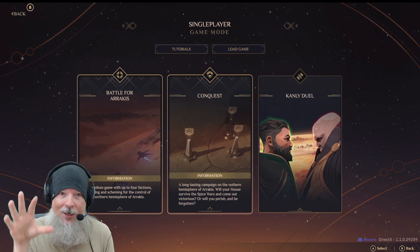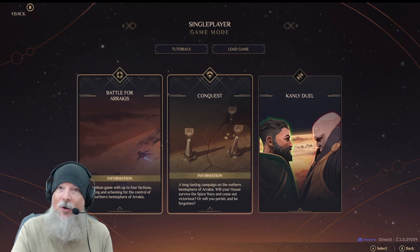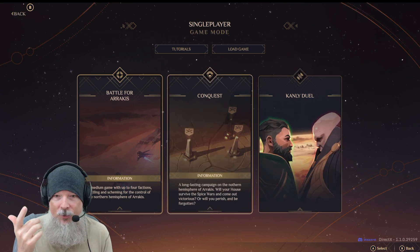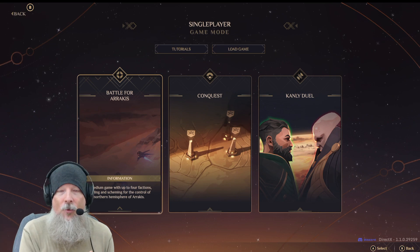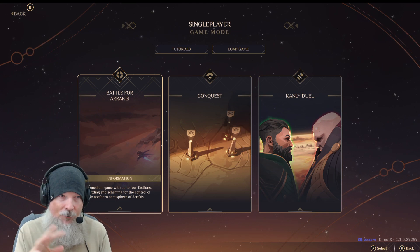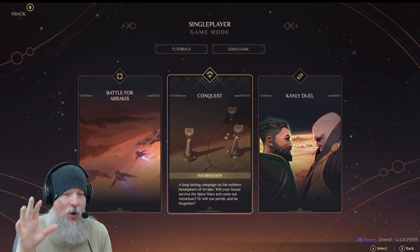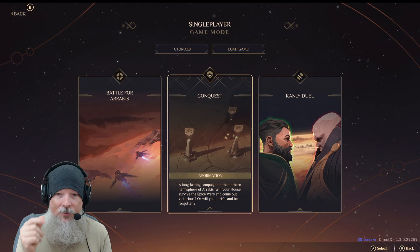You've got your traditional Battle for Arrakis — this is the RTS that everyone knows and understands. It's winner takes all: a medium game with up to four factions battling and scheming for control of the northern hemisphere of Arrakis. Then you have Conquest Mode, which is a much longer lasting campaign. Think of Battle for Arrakis as something done in a few hours, whereas Conquest is played out over many sessions — your objective is to take on the entirety of the northern hemisphere, as opposed to one single territory.